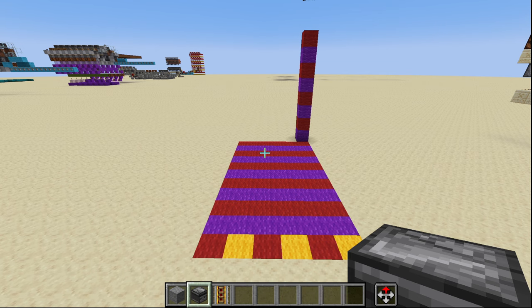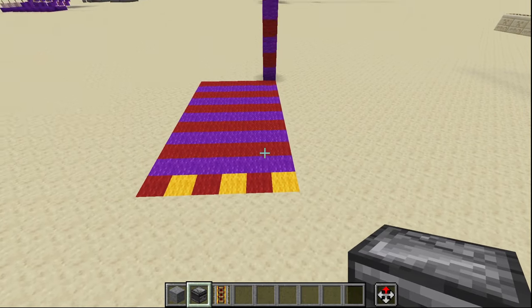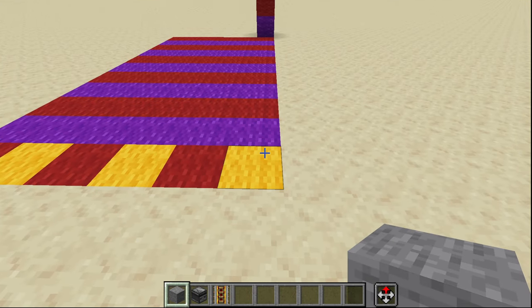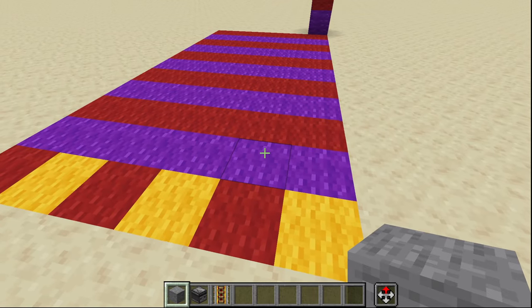Here's a quick list of all the items that we're going to need. For this autocrafter we're going to need a six wide by eleven deep by eight tall area. Starting at the top right corner we are going to go over one and in one block.